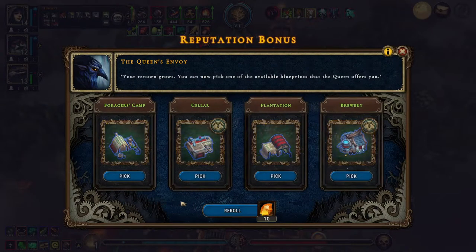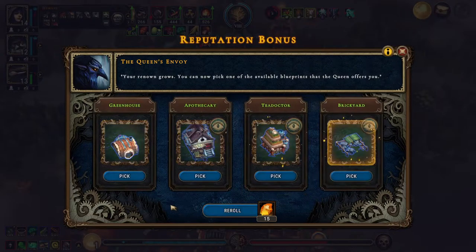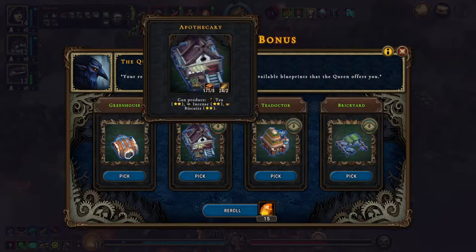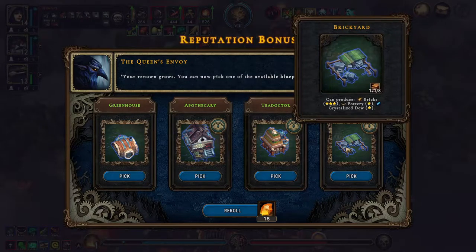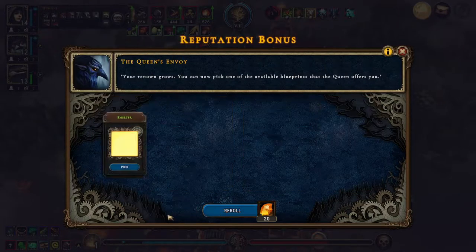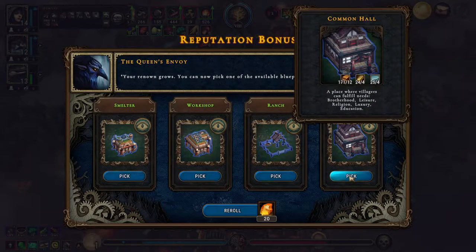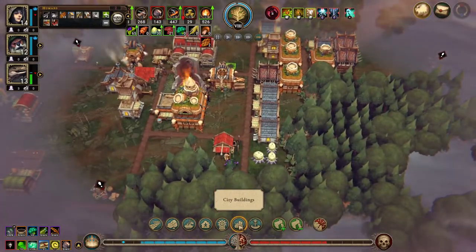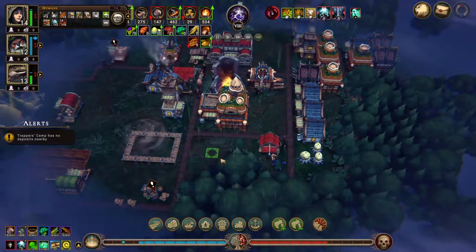We don't need the brewery because we're getting five ale per minute. Don't really want any of these. Common hall — build the common hall, we've never seen that building before.